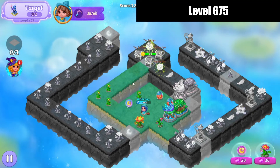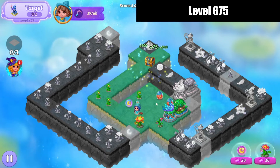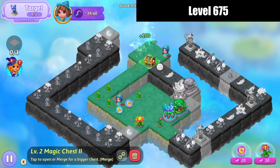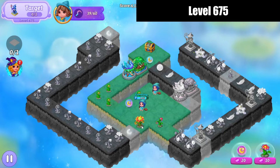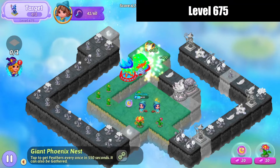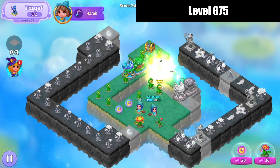I'm going to launch that heal. Merge those treasure chests there. Bring those other two eggs up and merge there. Bring that orb over. I'm going to merge those orbs up there. Tap that and get some feathers.